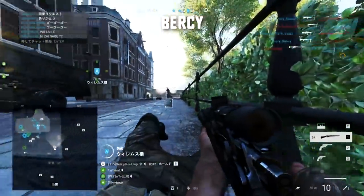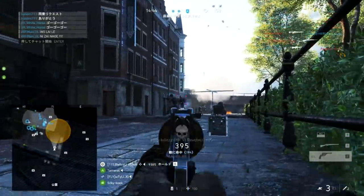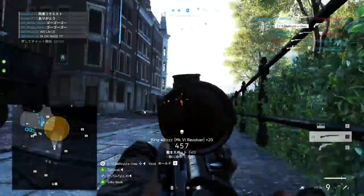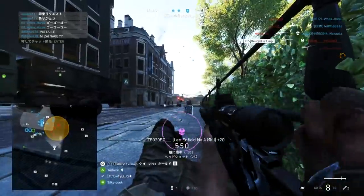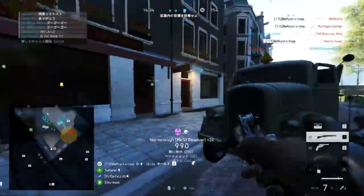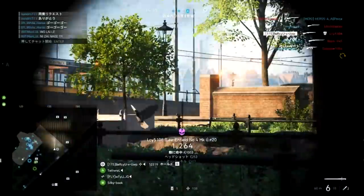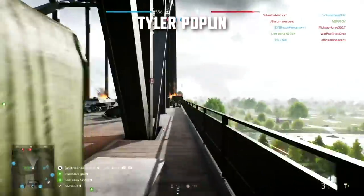Another aggressive sniping clip from Bursi — he's on Rotterdam and he's managed to find himself in a great position, dropped a beacon, and look at this: the enemies are all over the place. Unfortunately for him, it looked like a triple collat was on but his time's up as the enemy team pushes him. Just so accurate in these CQB conditions as a scout player, he gets himself a couple more kills.